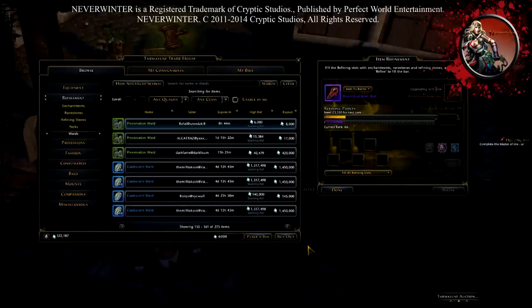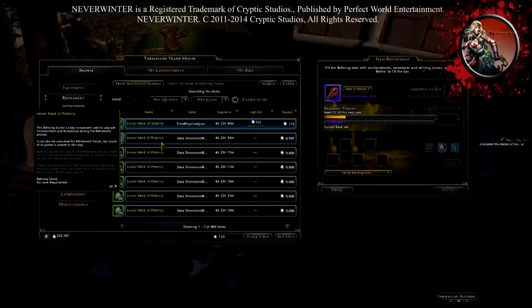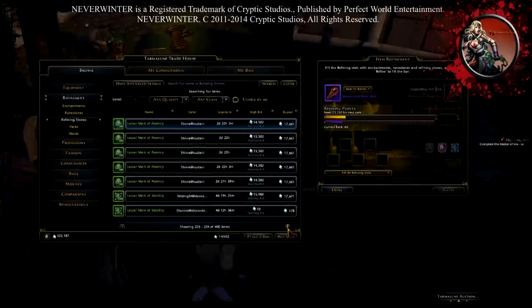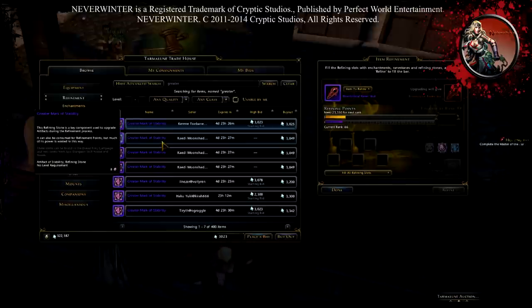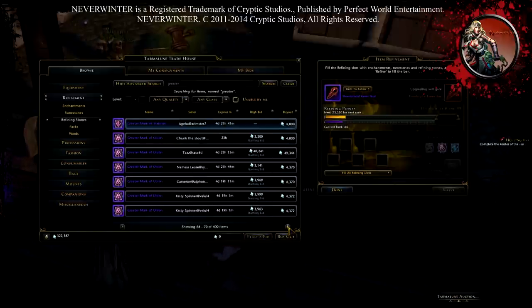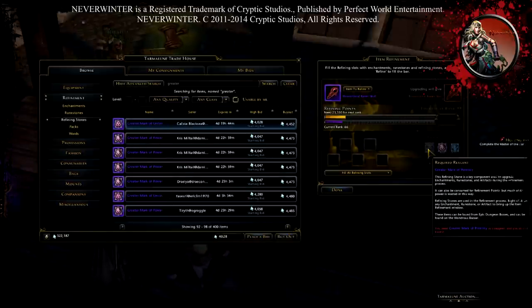The blue Wards are great — those are the highest ones. For refinement stones, you can see a Lesser Mark of Potency here, but I need a Greater Mark of Potency. Let me check — these are more expensive. Potency usually costs more because it's more rare and people tend to keep them rather than sell them.